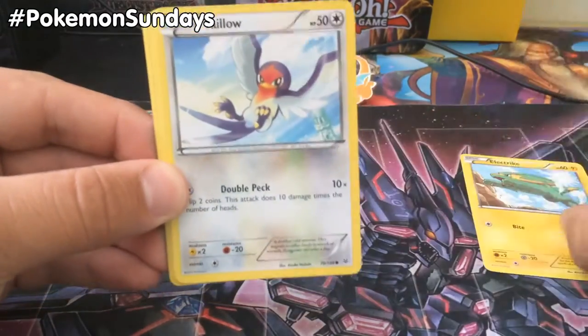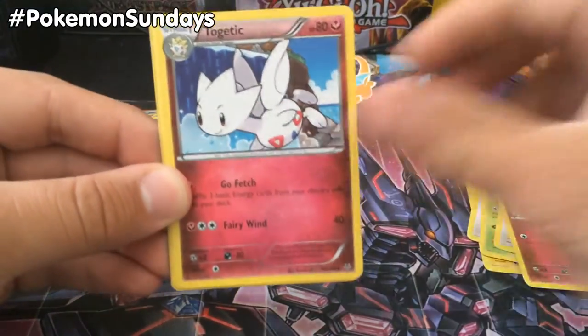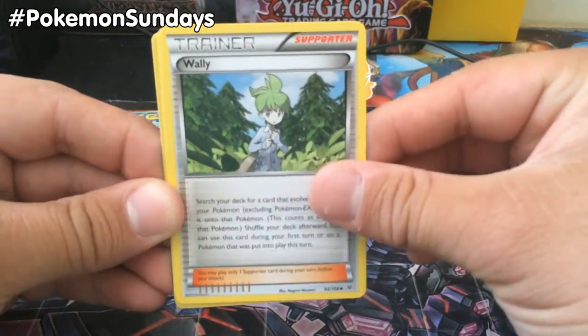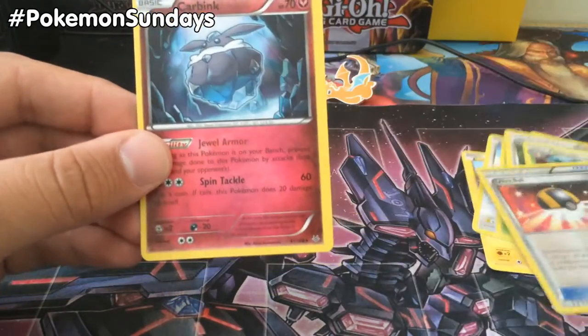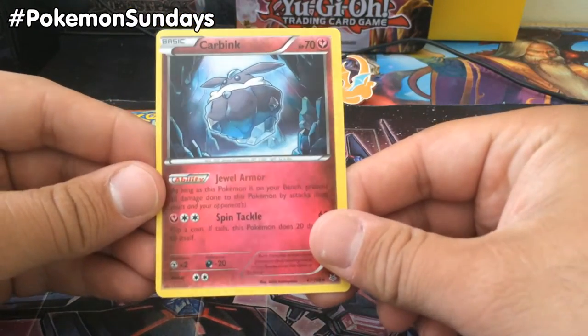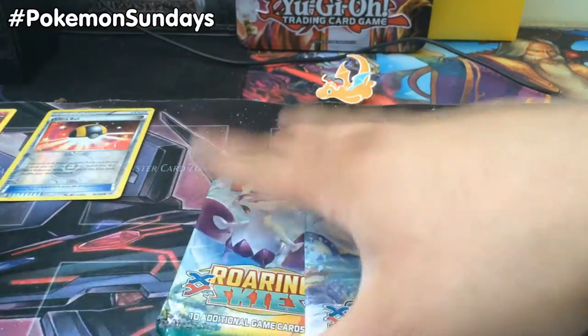So we've got an Electrike, a Taillow, Exeggcute, Fletchling, Togepi, Togetic, Wailmer, Silcoon, Ultra Ball as a Reverse Foil — not bad — and a Carvanha with Jewel Armor and Spin Tackle. So that's kind of cool. Pretty sweet. Ultra Ball there.